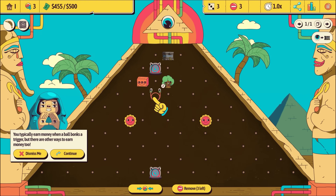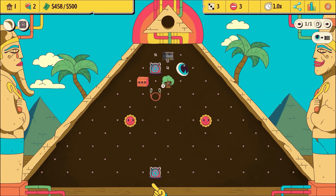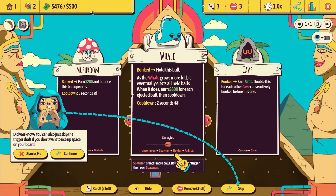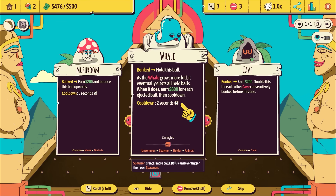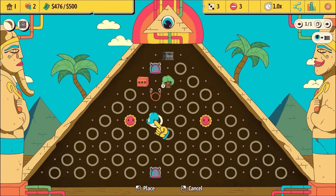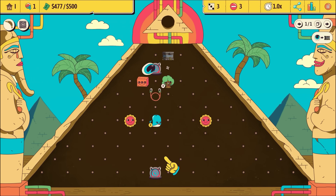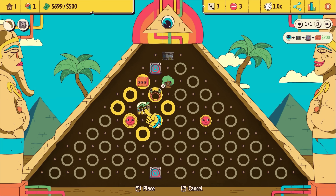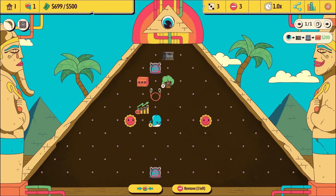I'm going to put you there because you might get bonked up by my boy. Unfortunately you did not. A whale - hold this ball. As a whale grows more full, it eventually ejects all balls held, and 800 bucks per ball. That sounds hilarious. Let's have a whale ball. Bonked by a coin ball, you deposit it. Adjacent triggers earn more for each coin ball held - we've got a chance to make coin balls.